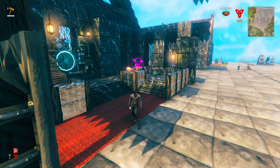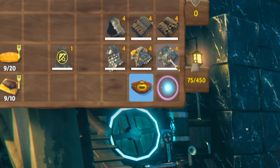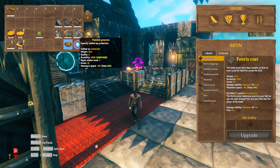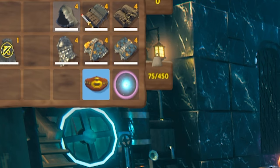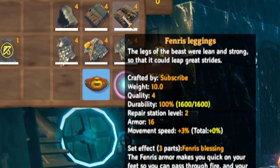In terms of armor, for your first run to the Mistlands, you probably just want to go with the best armor you can get, which would of course be the padded armor that is fully upgraded. This will give you the most protection and allow you to hopefully establish a camp with a portal back to your main base — and that way, if you die, you can at least get back to the Mistlands quickly. However, once you start to explore the Mistlands, I actually recommend the Fenris armor. You get the extra speed and also resistance against fire, which will be useful for some of the Mistlands mobs.